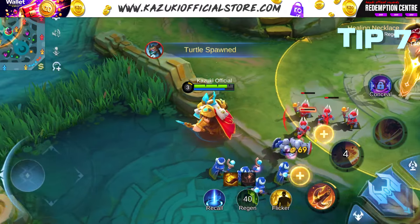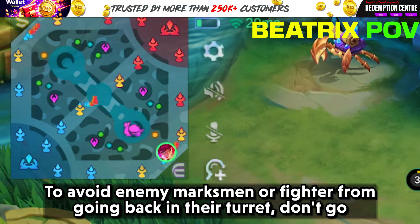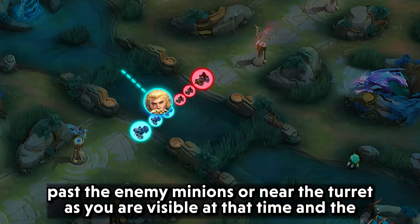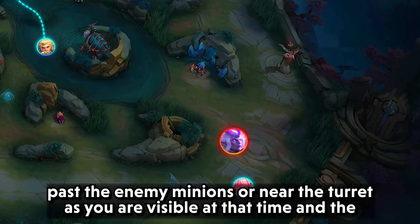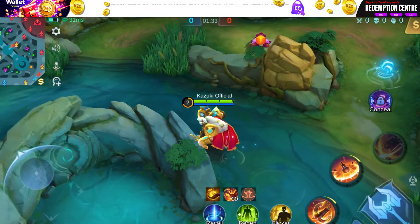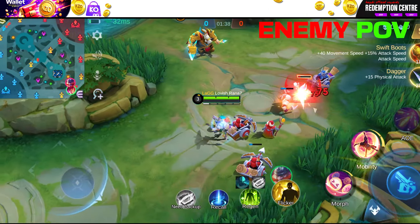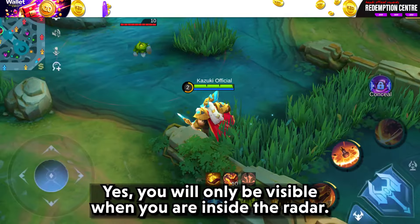Tip number 7: when rotating around, make sure you are hidden from the map. To avoid the enemy marksman or fighter from retreating to their turret, don't go past enemy minions or near their turret, as you are visible at that time. You can also avoid getting spotted by Lethal Wanderer by going around it — you will only be visible when you are inside the radar. You'll see a visibility icon if you are spotted by the enemy. If you still want to avoid risk, try to rotate from inside your own turret range. Also make sure the enemy mid or roam isn't following you or providing vision on you when you rotate.